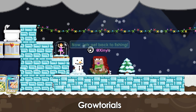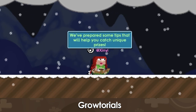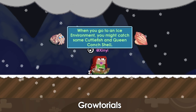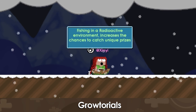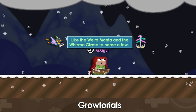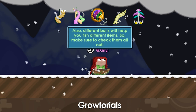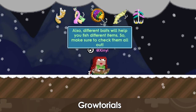Now let's get back to fishing! We've prepared some tips that will help you catch unique prizes. When you go to an ice environment, you might catch some cuttlefish and queen conch shell. Fishing in a radioactive environment increases the chances to catch unique prizes, like the Weird Manta and the Wismo Gizmo, to name a few. Also, different baits will help you fish different items, so make sure to check them all out!